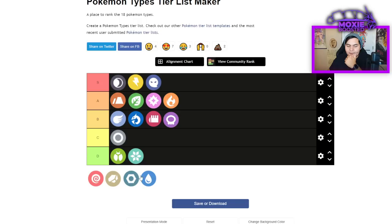Psychic is going to be a C. It's a good offensive typing, but that's mostly carried by the fact that Psychic mons tend to have a lot of coverage. You're super effective against Poison and Fighting — and that's it, which gets worse the more you think about it. Defensively you're quite frail — weak to Bug, Dark, and Ghost — and neutral against everything else. It's not as bad as the lowest tiers, but not great.